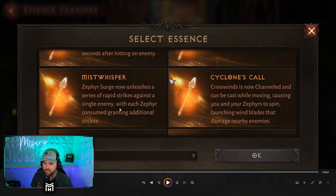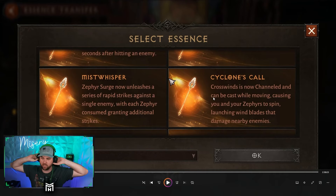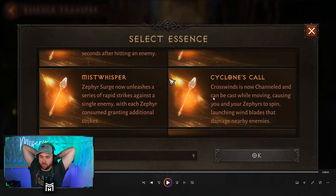Zephyr Surge now unleashes a series of rapid strikes against a single enemy, with each Zephyr consumed granting additional strikes — so you're consuming your Zephyrs, and that's where the 50% more damage essence isn't going to be good if you're doing builds like this where you consume them. Crosswinds is now channeled and can be cast while moving, causing you and your Zephyrs to spin, launching wind blades that damage nearby enemies. I didn't test this one but it feels like it could be pretty good for farming — spin to win, Tempest baby.